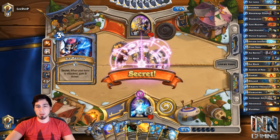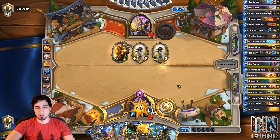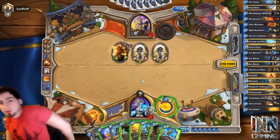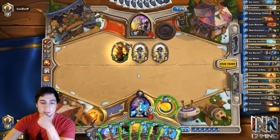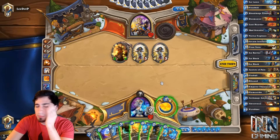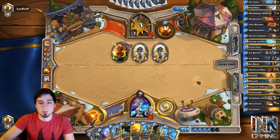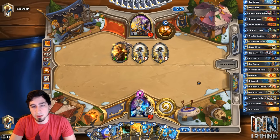He's buffed the minion a little bit too much — it's a 4-8 now, so it's worthy of actually wanting to get rid of. We have double Blizzard, Fireball, Frostbolt. Antonidas is not an option yet. The problem with Blizzard is he's just going to heal his Northshires. I think we can take another six damage here — we'll still have armor left over. We don't want to Blizzard until we can ping off one of the Northshires.